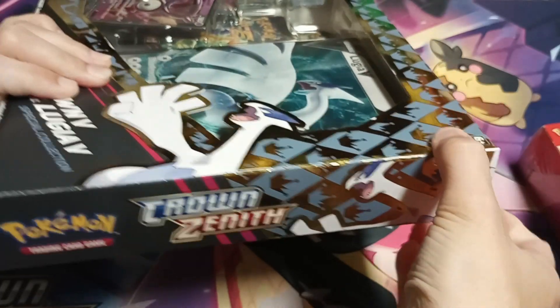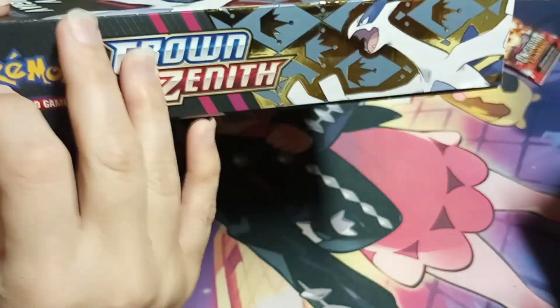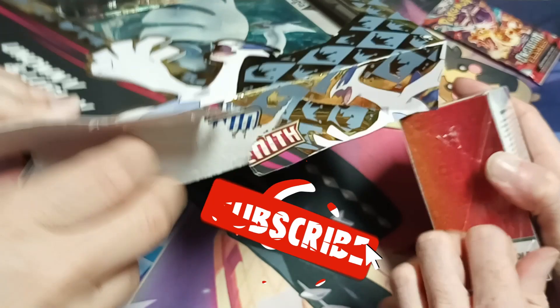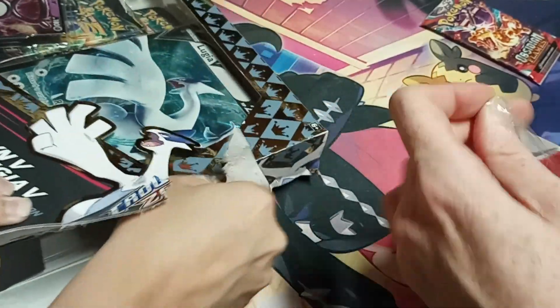Alright, as per normal we're gonna free the sea beast from its cage so he can sing. Lugia sings and it's special. Also while you open obsidian flames — it's tough. There we go.